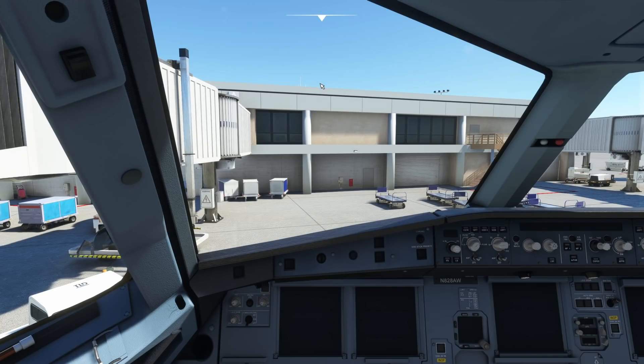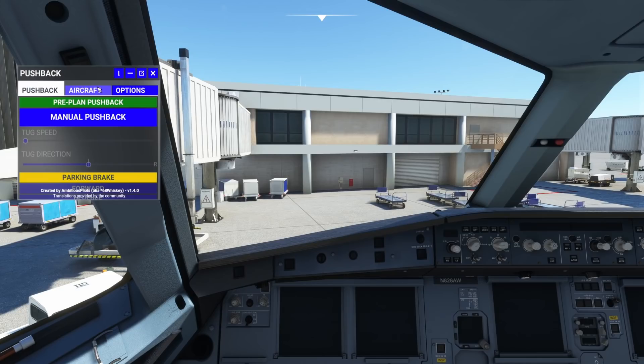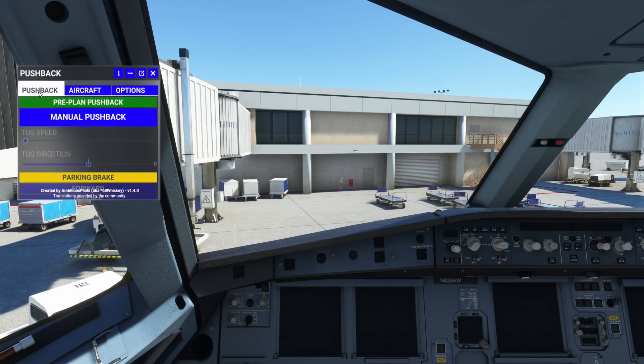But let's get right into how this works — this is absolutely wonderful, and the link is down in the description below. We're going to go to our toolbar here and go to pushback. Of course, you still have all of your typical options. Everything that was there before is still there. But let's get right into the awesome part, which is pre-planned pushback.